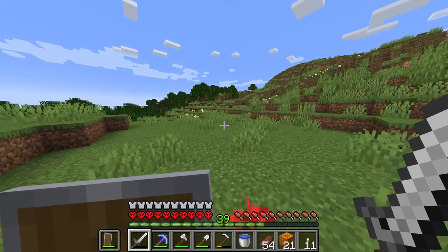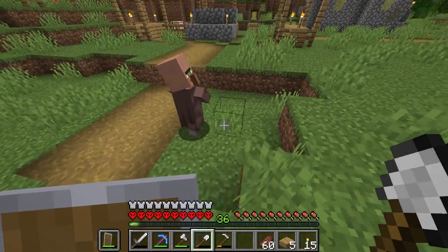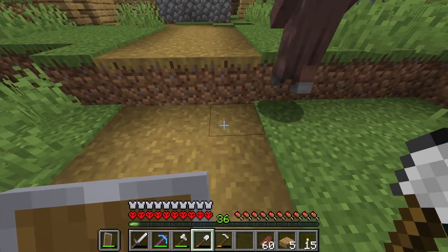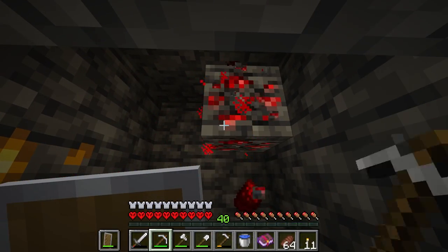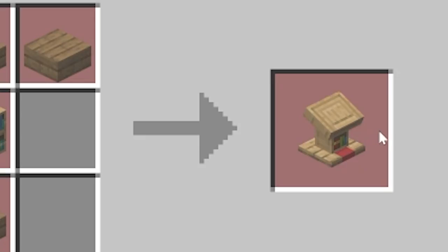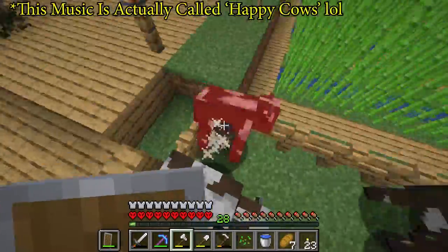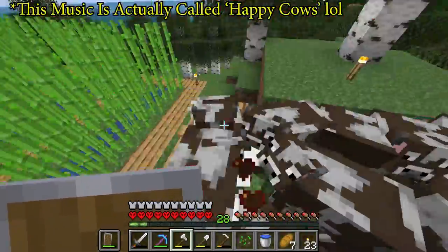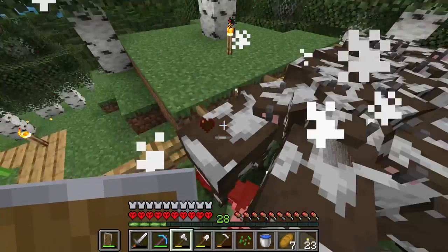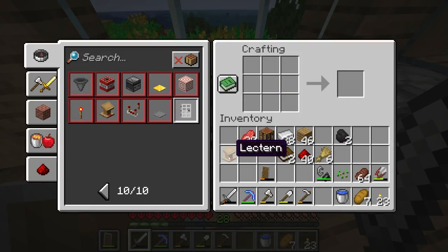For enchantments, rather than just relying on the luck of the enchanting table, I want to do it via villagers, and that means we need to find a village. But before we go exploring, we're going to have to make ourselves a few supplies. I want to make a lectern to take with us, and that means we're going to need a bookshelf, which means it's time to kill a few cows again. There goes the books — one bookshelf with the slabs makes us a nice little lectern.